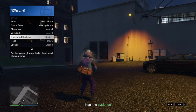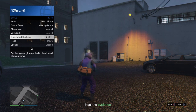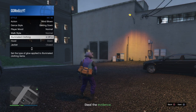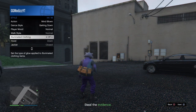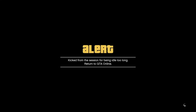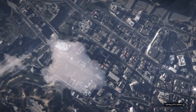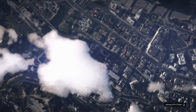Hold right on the d-pad on illuminating clothing for about 25 to 30 seconds — I recommend 30 seconds just to make sure the glitch works. Wait until it's been 30 seconds, then wait until you get kicked for being inactive. You will get a pop-up saying you'll be kicked in a minute for being idle, shown in the bottom left.